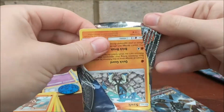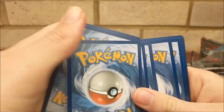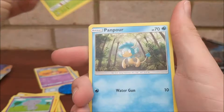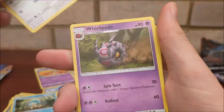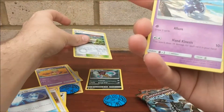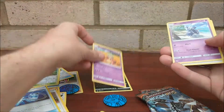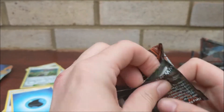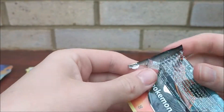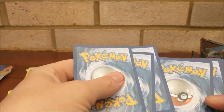We really should get at least two holos out of these packs. Next pack: we have a Zorua, Espurr, Pansage, Pamphlet, Porygon, Wimpod, Guzma, Super Scoop Up, a Potem reverse, and a Meowstic regular rare. We are absolutely due a pull — we have to be due something. But nothing again. What is going on?